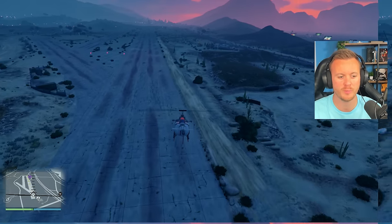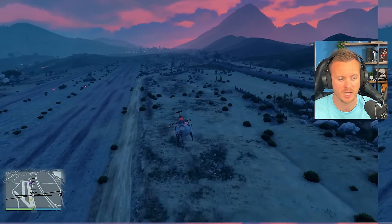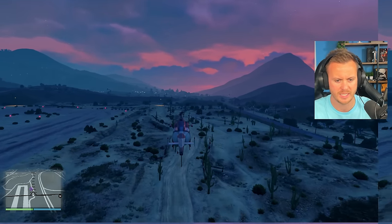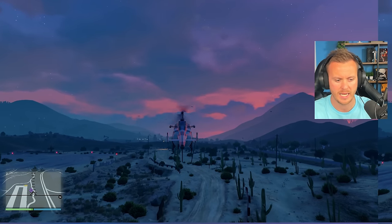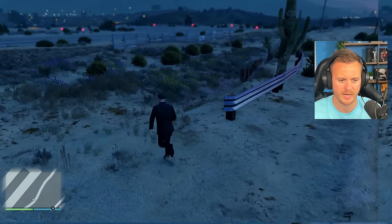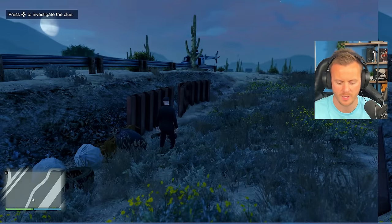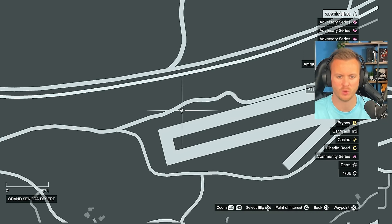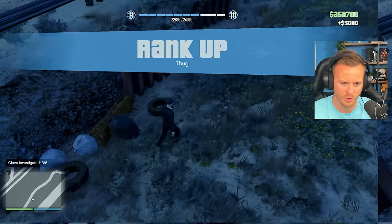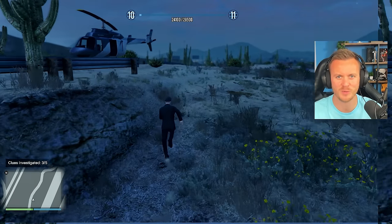For clue number 3, you're going to head over to Sandy Shores Airfield — you can see my marker on the mini-map right there. We're going to put the chopper down right here and run down. You can see just on the ground — that's where we just parked our chopper. This is the exact location if you're following along at home. There is something on the floor right there — it looks like an arm. So there's number 3. Let's move on to number 4 — now we have a chopper.